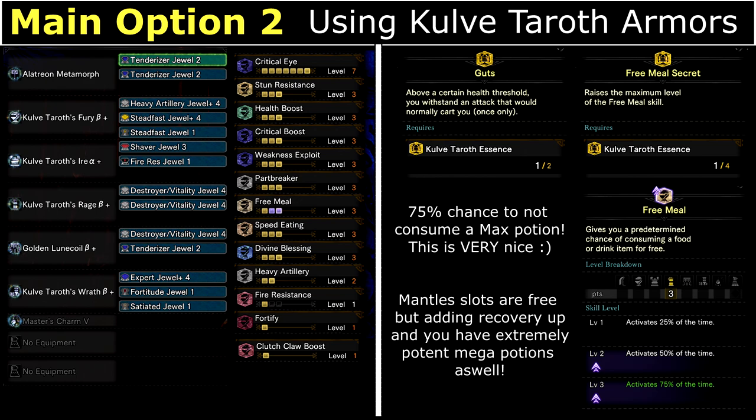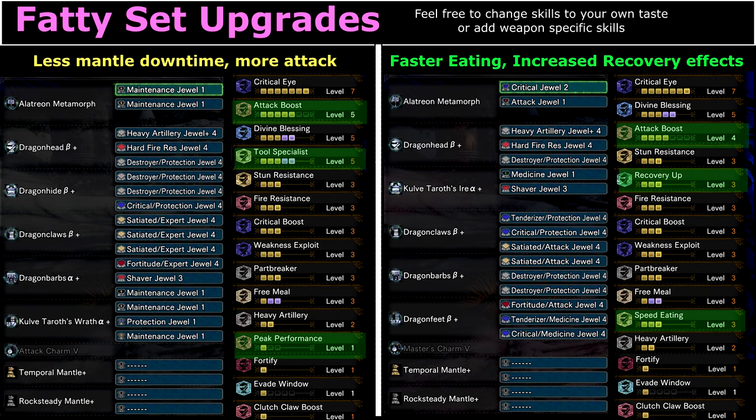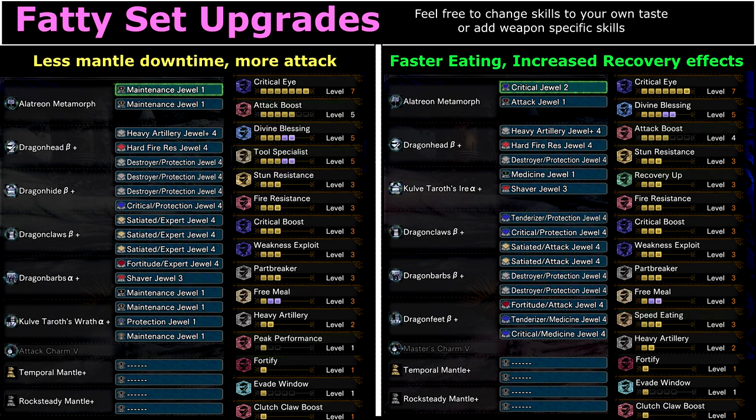The Master and Cloth Tariff gear is also a very good option, from the quest 'The Eternal Gold Rush.' Not only is it naturally high in fire resist but it has some nice set bonuses: Guts, which allows you to avoid fainting one time if your health is above a certain threshold, and Free Meal Secret which procs like crazy if you cap it out. Unfortunately this means unless you're using a Cloth Tariff weapon or a Safi weapon augmented with a set bonus, you won't be able to get Divine Blessing 5. I really recommend crafting the Fatalis armor as the sheer amount of defense, set bonuses and extra slots help tremendously — even if you only craft two parts, you can have the two-set bonus Inheritance, allowing you to cap out both Tool Specialist and Divine Blessing.